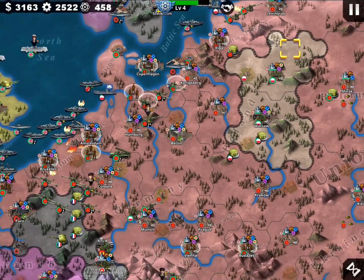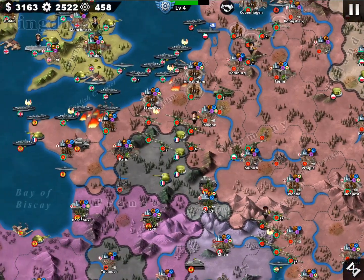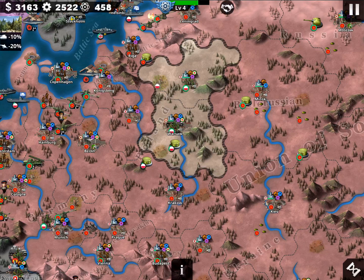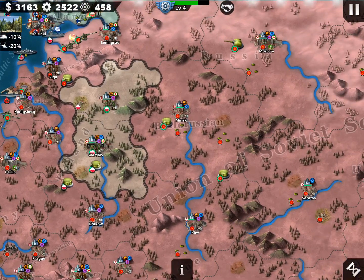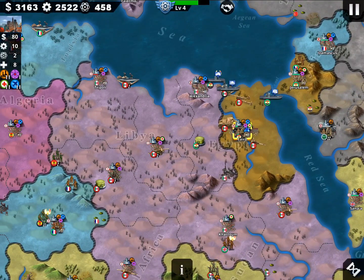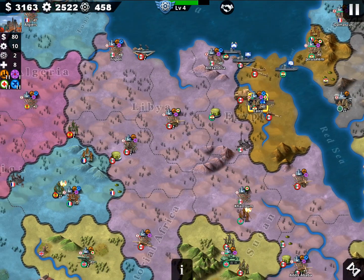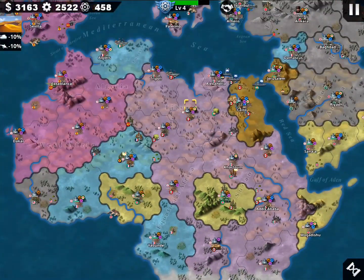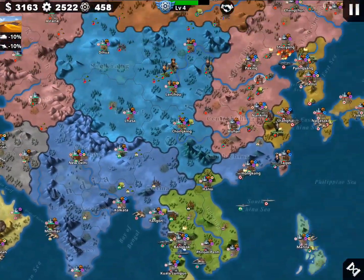In the European theater, the Axis troops are divided in two parts: the first part with Manstein at Paris targeting France and the United Kingdom, and the second part with Guderian, Model, and other generals targeting Poland. As I told you guys - attack, do not defend. If you defend, you are going to die alone on the Eastern Front. I attack, and there was also a third group with Rommel, though he's now taken down by the Allied troops.